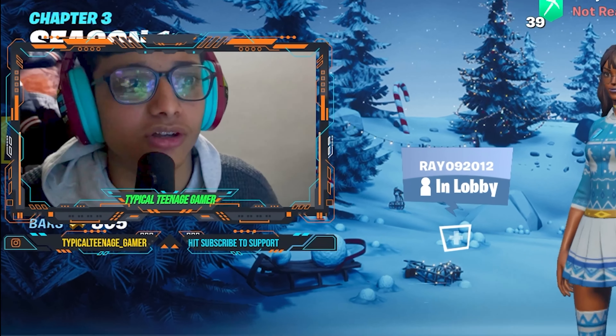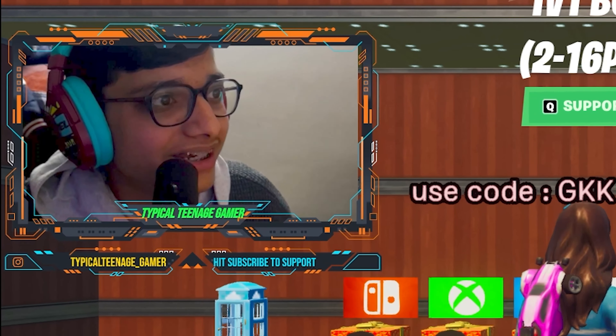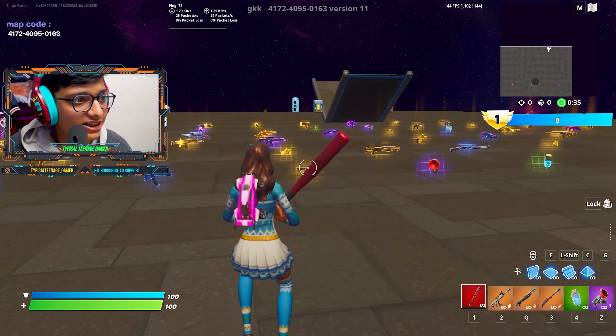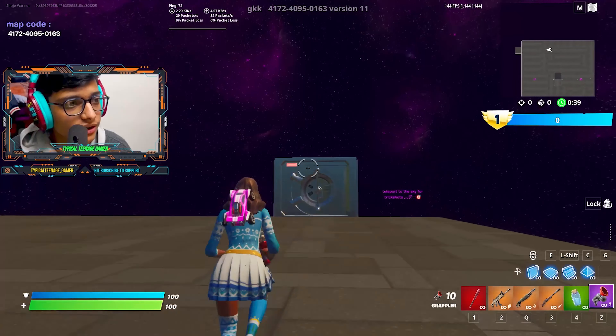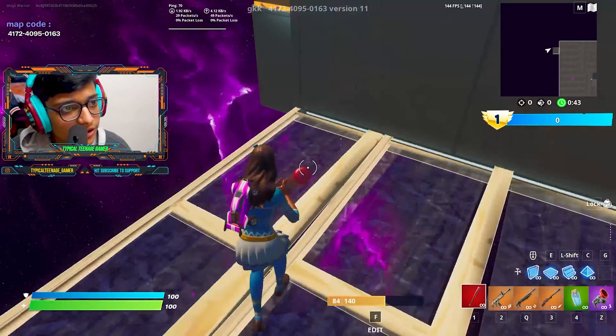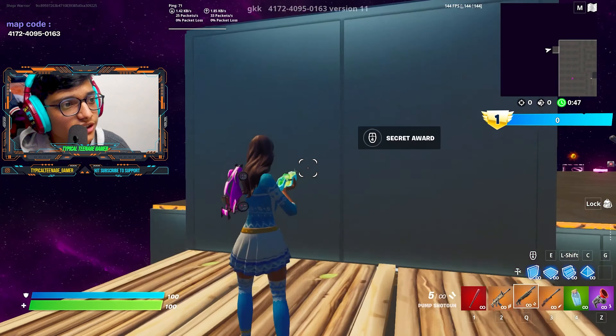This is gonna be literally awesome. Once you come here, you gotta wait for 80 seconds. That's nothing for that big an XP glitch. You will spawn in here and need to go in here, build it here, and find this anonymous button, and you will start getting XP.